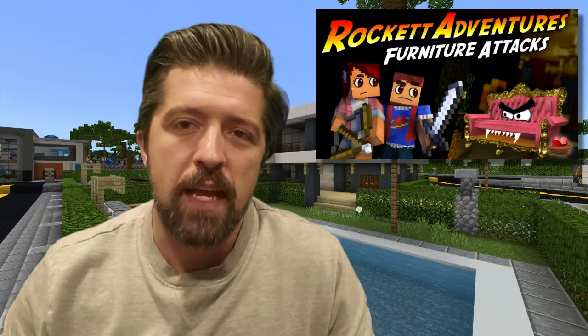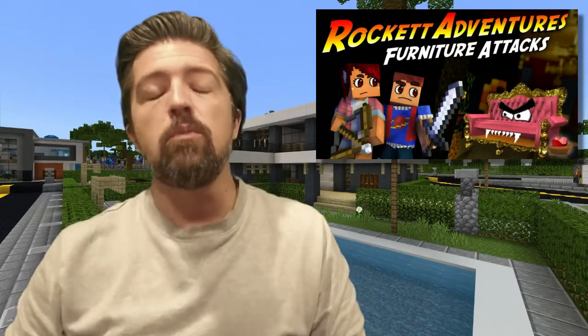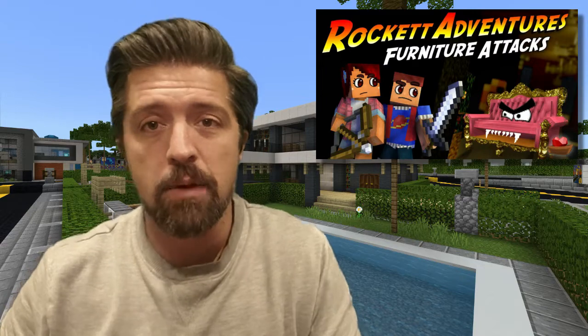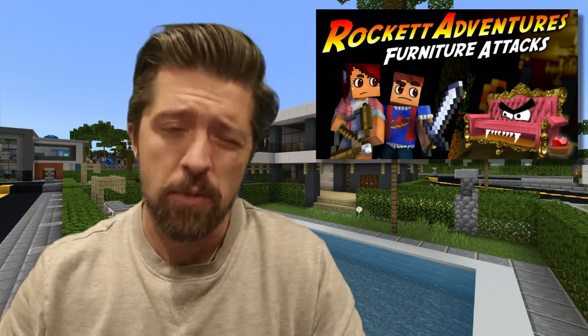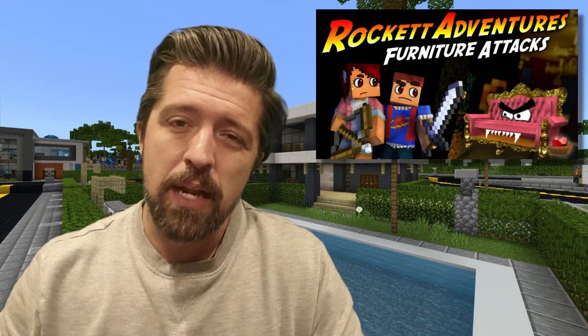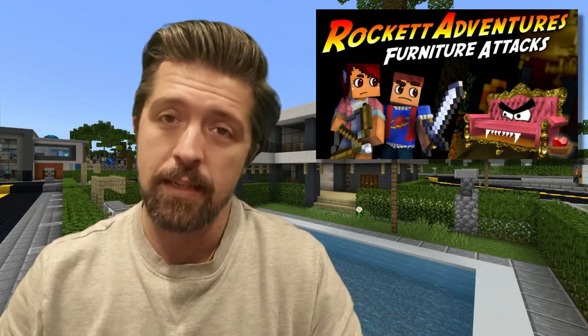Episode 4 of the Rocket Family Adventures was released and it was awesome. After rescuing mom, the Rocket Family finds themselves in a haunted house filled with angry furniture. I'm not going to give away the ending, but I can confirm it was spine tingling.